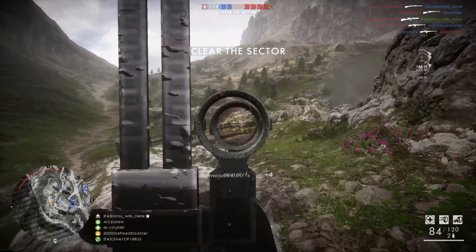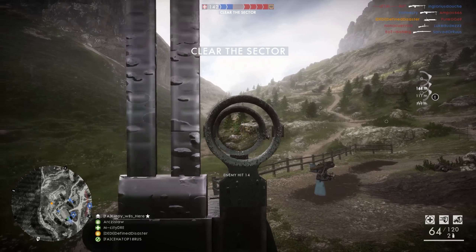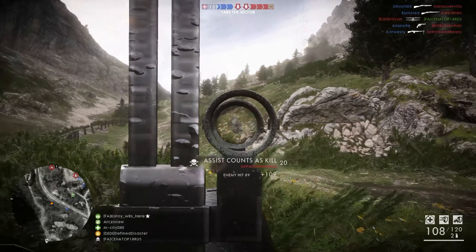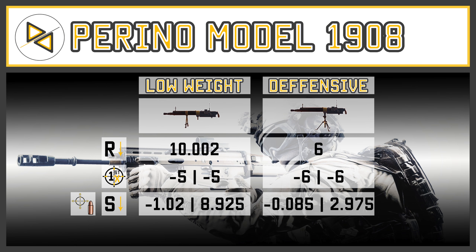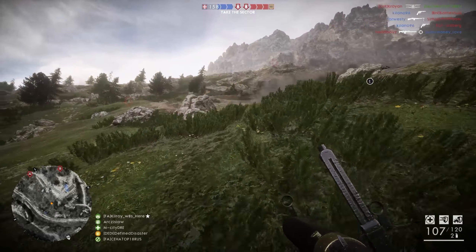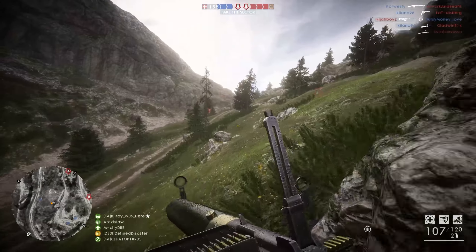The last difference is spread decrease. The low weight takes it home with a value of 8.925, whereas the defensive only sports 2.975. However, you shouldn't weigh these values too heavily when deciding which variant to use, because this is an LMG — you're either going to be firing 30 shots downrange or not firing at all. You won't be burst firing an LMG if you know what you're doing. Ultimately, the decision mostly comes down to whether you prefer iron sights or the optical preset.